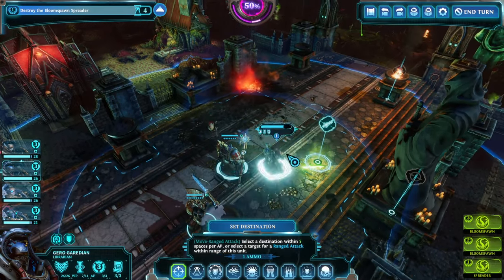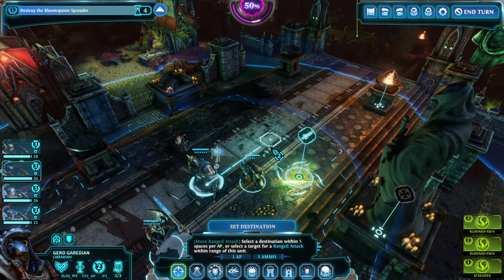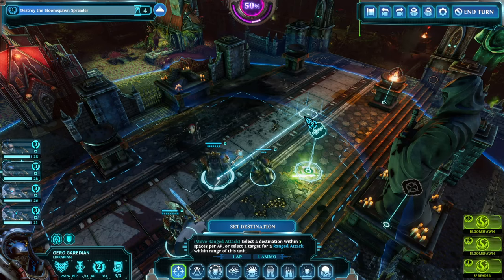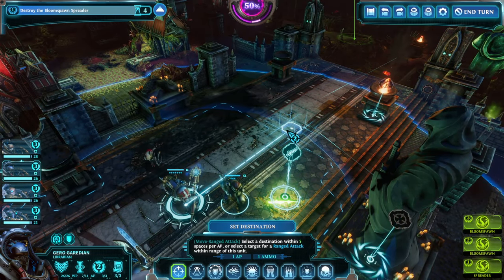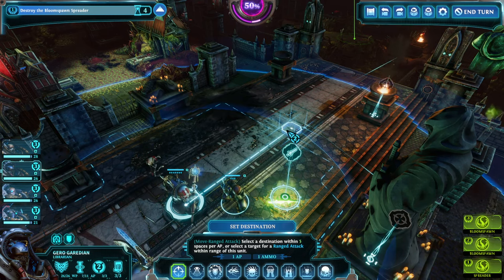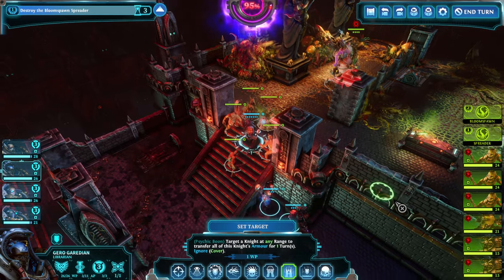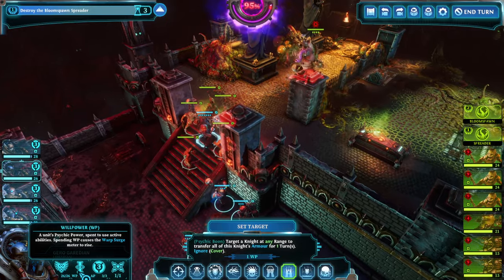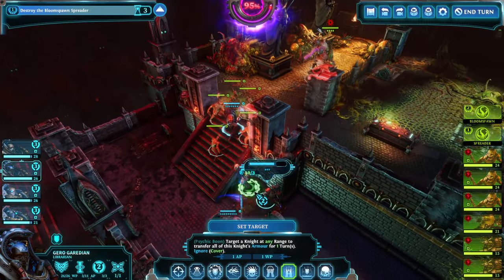That was potentially the hardest pack we could deal with in that setup. Let's fast-forward to a pack that's easier. After another teleportation we're getting a little lower on warp charge, but that's not a problem — we can still manage. The enemy has clustered up nicely, and our librarian is tanking all of them.